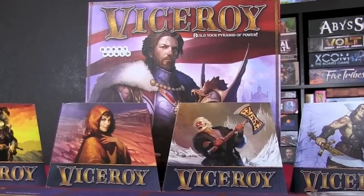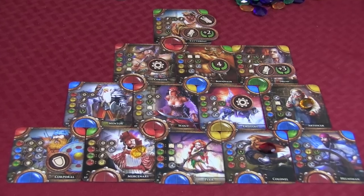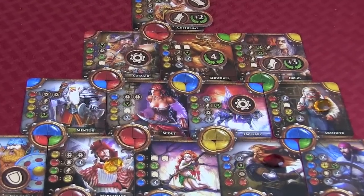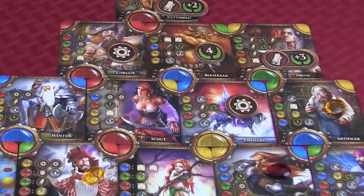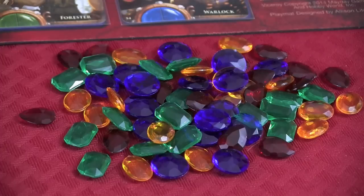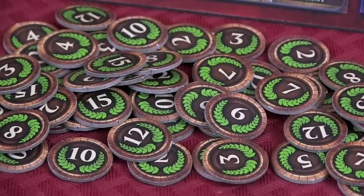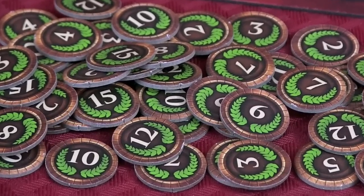Viceroy is a board game for one to four players, aged 12 and up. As they struggle for control over the fantasy world of Lahr, players recruit a variety of allies, from a wanderer to a prince, and enact various laws. As the game progresses, each player builds their own pyramid of power by developing their state's military and magical might, increasing their own authority and gaining the precious gemstones they need to continue expanding their nation. The player who has the most power points at the end of the game becomes the ruler of all Lahr and the winner of the game.